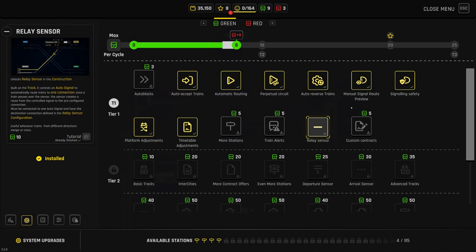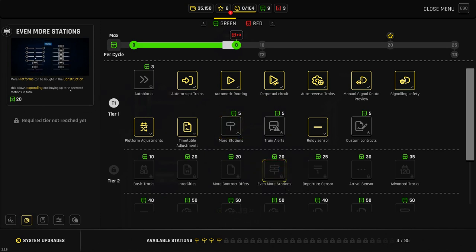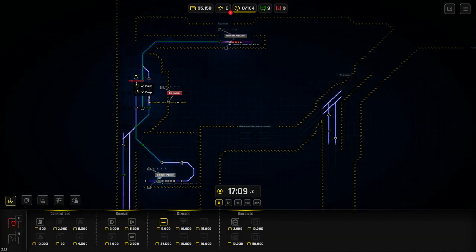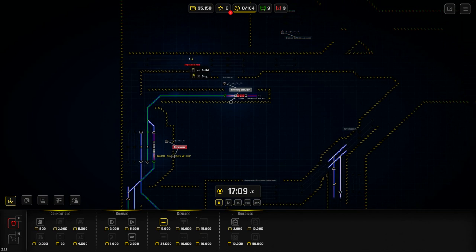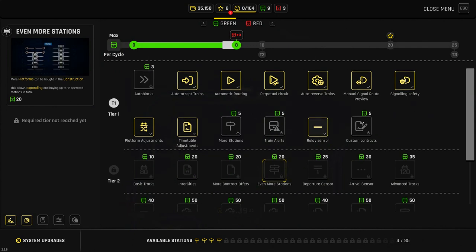Looking at the remaining upgrades: More Stations I'll buy soon — it lets you expand how many stations you operate on the map. Auto Blocks are another category — you only need to unlock them once and then they're all available to buy individually. We'll look at those in the next video. That leaves Train Alerts and Custom Contracts.